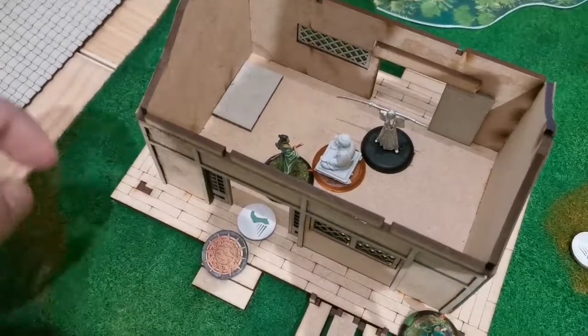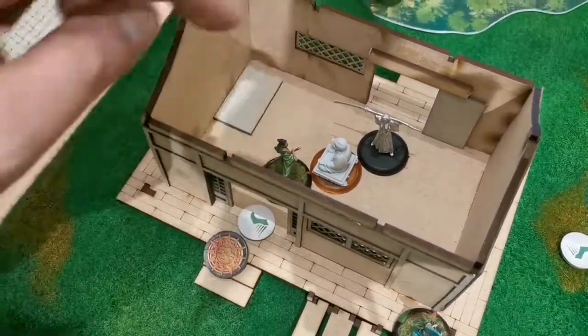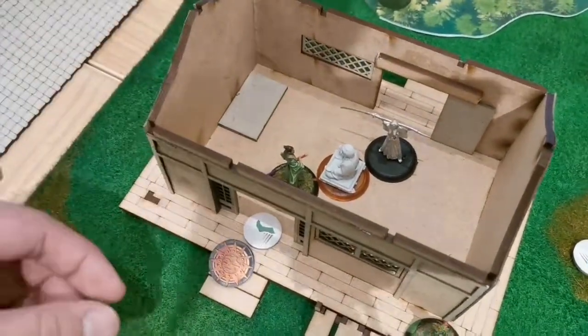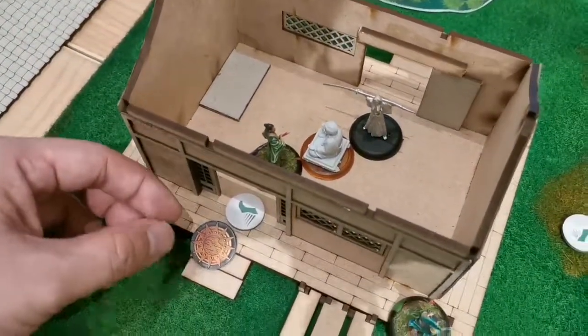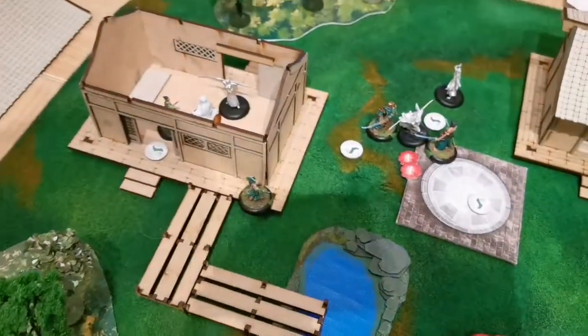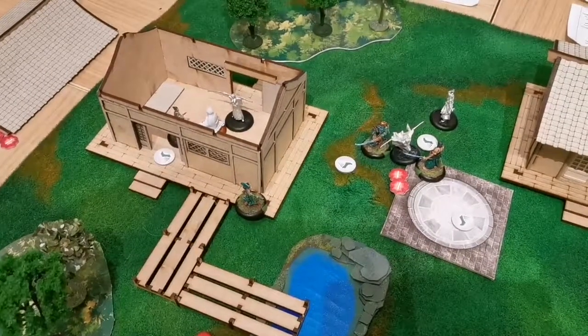For my last activation, I just moved my Temple Bushi into the objective zone to contest it — and maybe give the gray pilgrim something to worry about. That is the last activation token. We are now going into round 2.